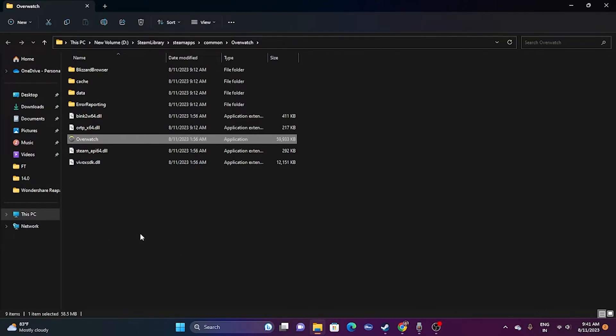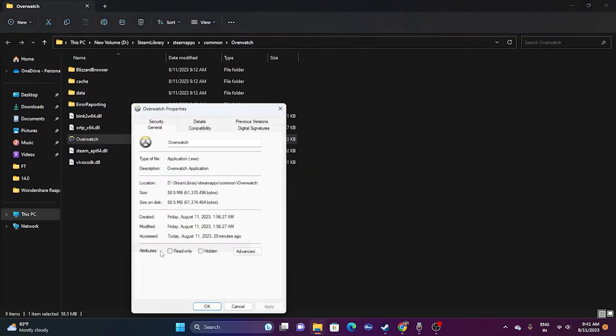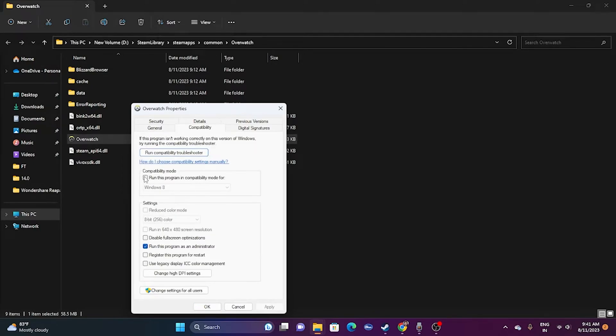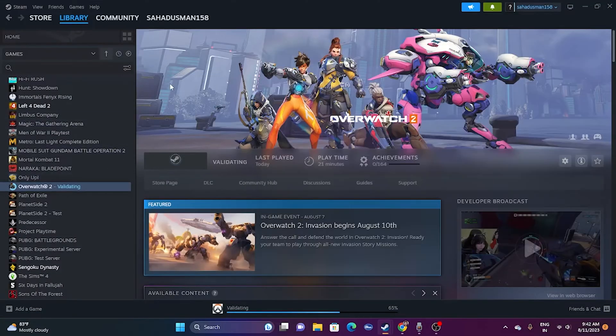If the issue persists, try running the game in compatibility mode. Right-click the game, go to Show More Options > Properties > Compatibility, and check 'Run this program in compatibility mode.' Set it to Windows 7 or Windows 8, then click Apply and OK. See whether the issue is resolved.